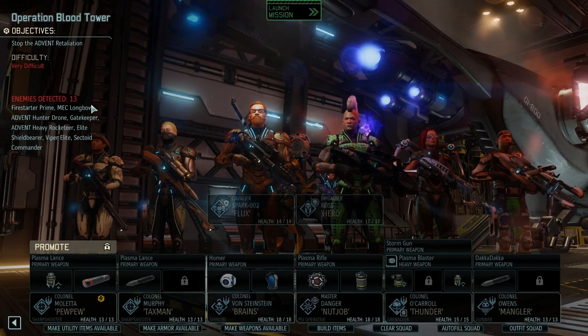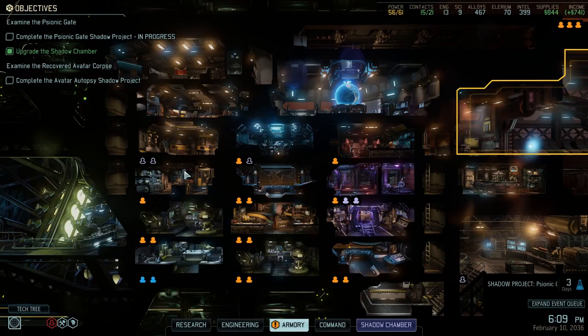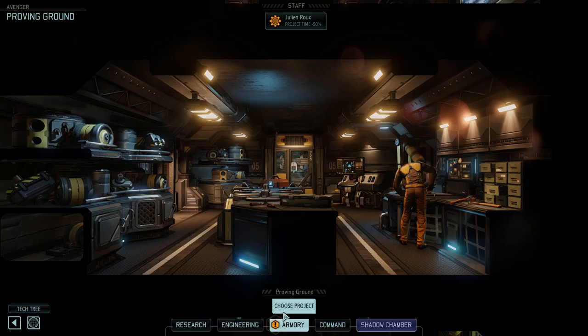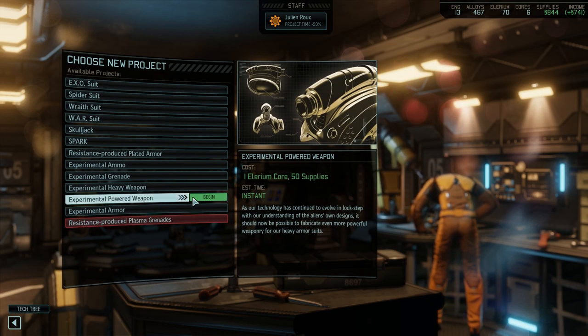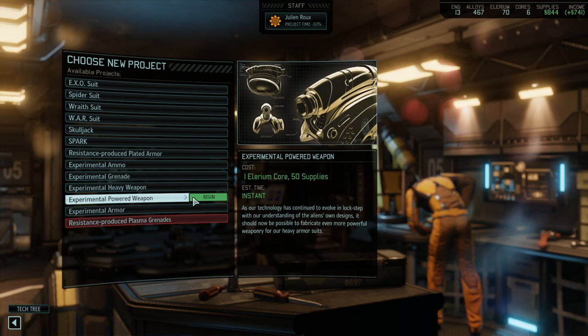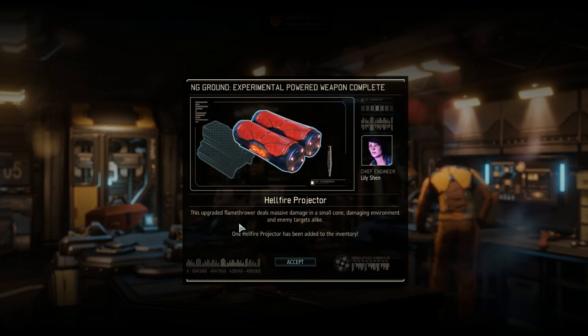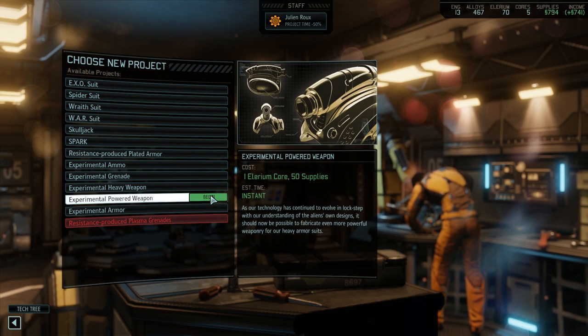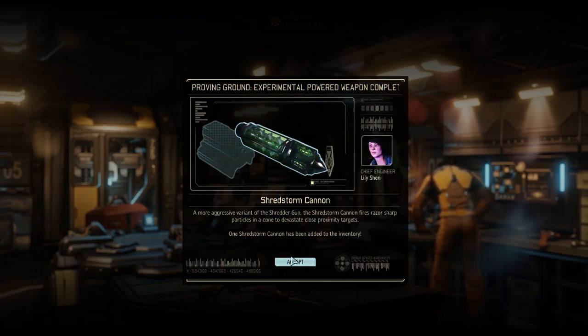There's not a lot of actual mech contact apart from the mech longbow and the drone. Before we go in, I just want to quickly get a couple more of this powered weapon. Since we can make them instantly, we've still got six cards. Oh, Hellfire Projector! And another Shredstorm Cannon.